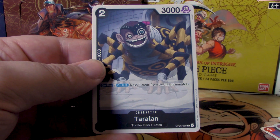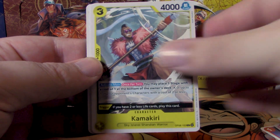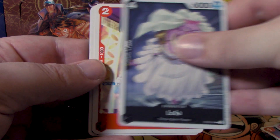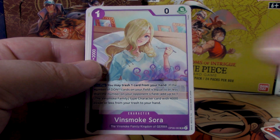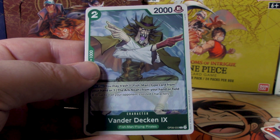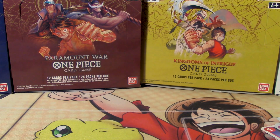Next up we have Lily Carnation, Taralan, Kamakiri, Sengoku, Lola, Baron Omatsuri, Zio, Women's Tears, Vinsmoke Sora, Nekomamushi, and for our rares Vander Decken the Ninth and another Brook! One right after the other. Make no bones about it — this guy is a real rib-tickling card.